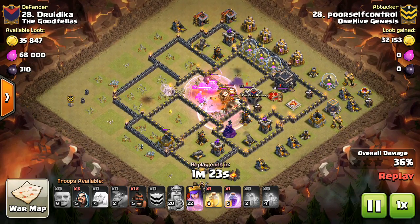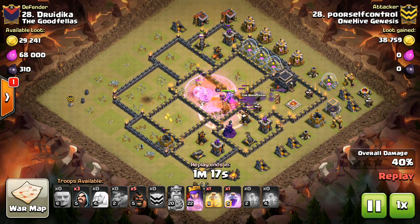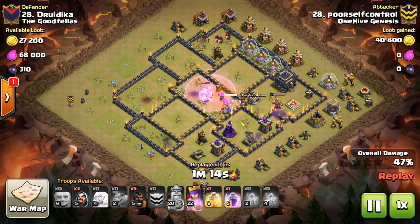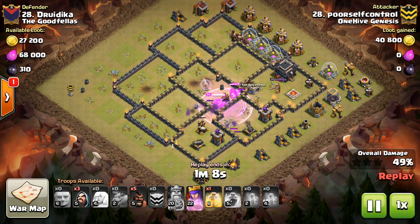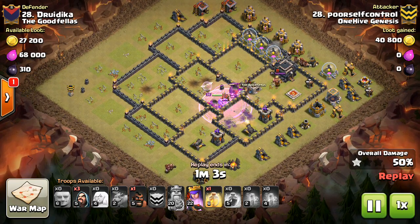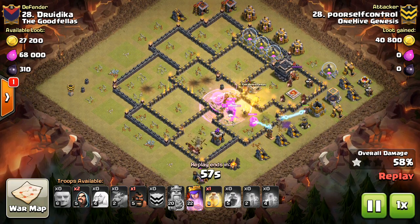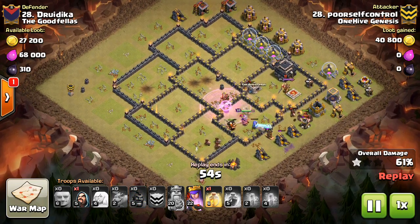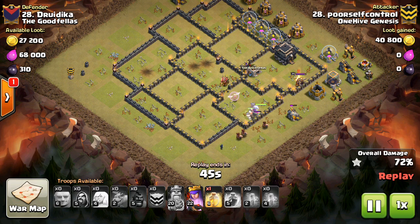Next change: healers trigger air traps once again. Healers have become a staple high-level troop but stay out of defensive range too safely, sometimes for the entire battle — cue the seeking air mines. Next: miner movement speed reduced. Miners are a bit too speedy for a unit that burrows underground, making them too effective at overwhelming and wiping out entire villages. Also, attackers can deploy more of their army before Eagle Artillery will activate. Eagle Artillery's quick activation limits phase-based attacks more than it needs to, giving attackers more early battle flexibility.